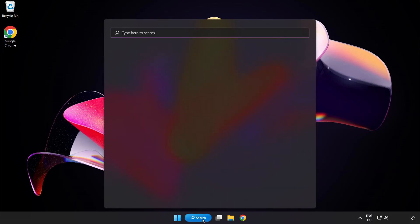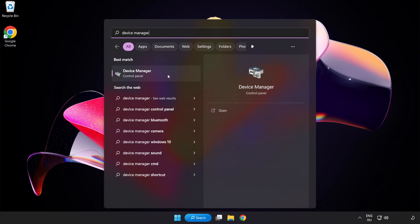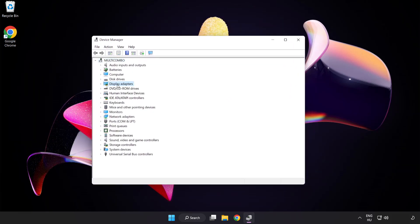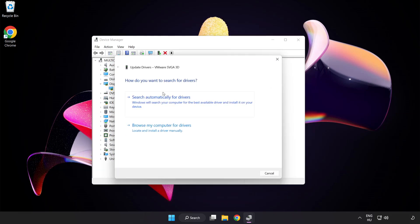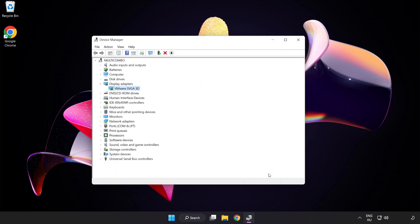Click search bar and type device manager. Click device manager. Click display adapters and select your display adapter. Right click and update driver. Search automatically for drivers. Wait for installation to complete and click close. Close the window.